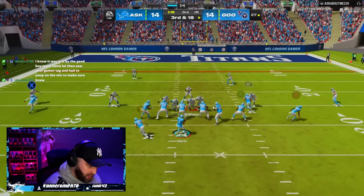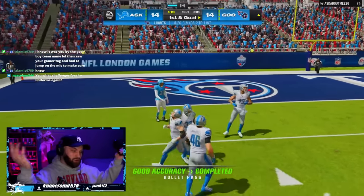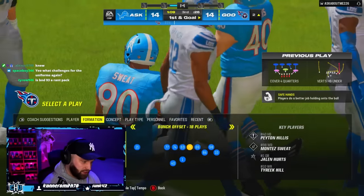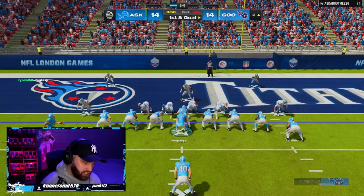And there we go — we got him quick snapped. Montez Sweat. We can only score with him when we go verticals. This dude cannot guard quick snap verticals — I guess literally nobody can guard that play. Literally no one can guard quick snap verts. It's the last team of the week challenge for this.